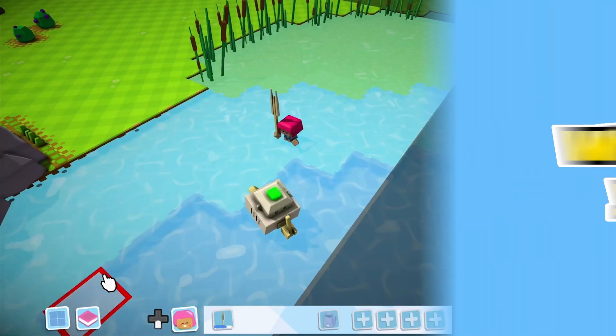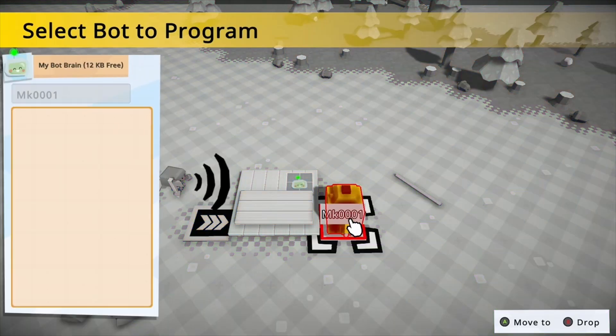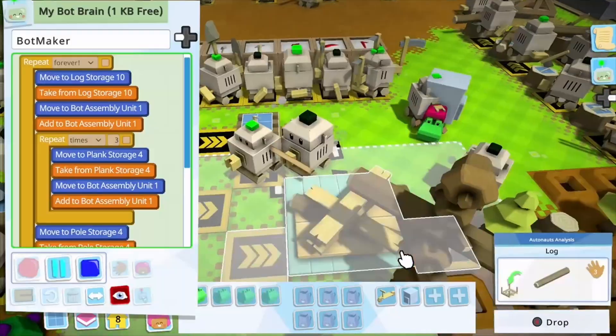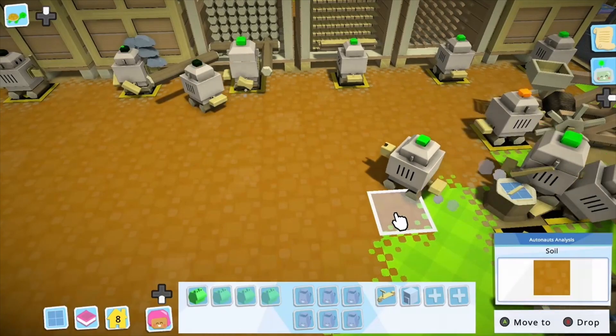You can make your bots do your bidding by programming them to copy your movements. Blow the whistle, perform your action, and then loop it, forever. You can build bots to gather resources. You can build bots to collect and store resources they gather. You can build bots to build more bots.